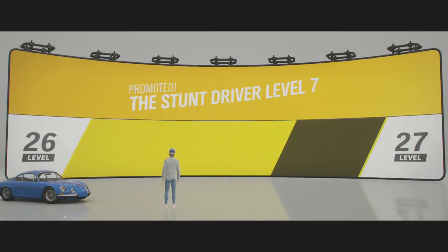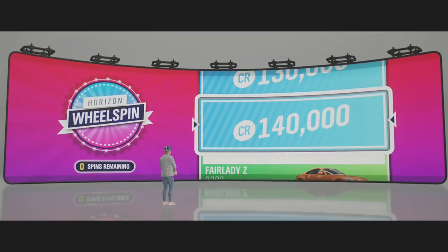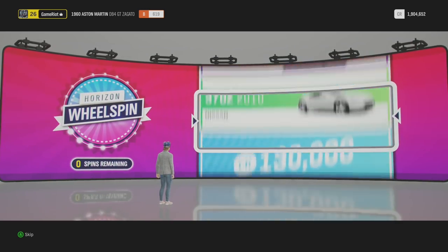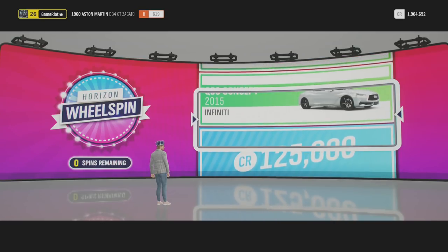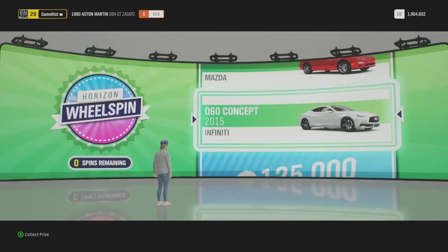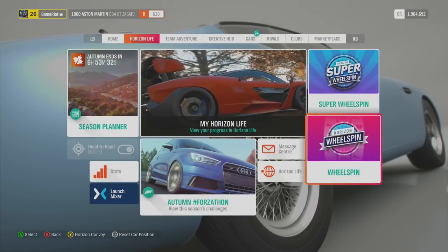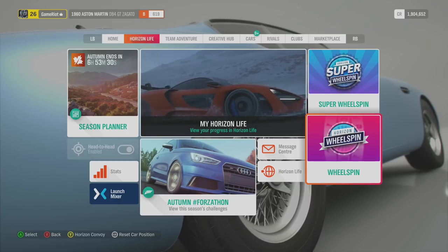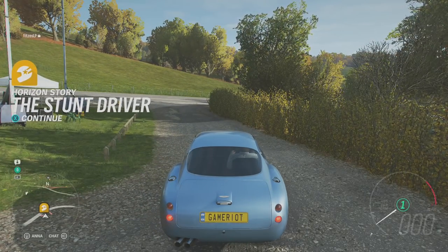We have a wheel spin! Money or a car - ideally money right now to be honest. That works - Infiniti Q60, that's a decent car, I will collect it. We could always sell cars we don't want, but I feel like I want to add to my car collection.